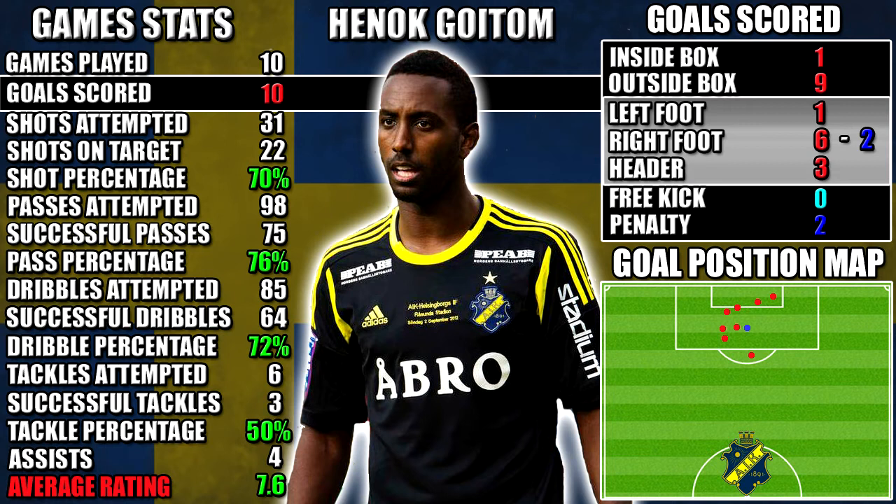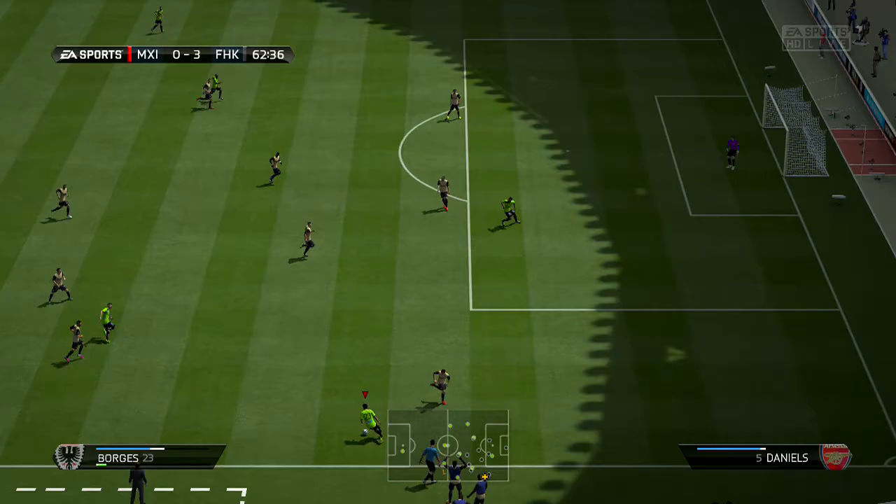Let's have a look at his performance stats. In 10 games we scored 10 goals with Goitem and got 4 assists. We've got all the stats down the left hand side, his goals on the right hand side, and on the bottom right the goal positions so you can see where he's been scoring from. You can pause the video for a closer look at his stats.